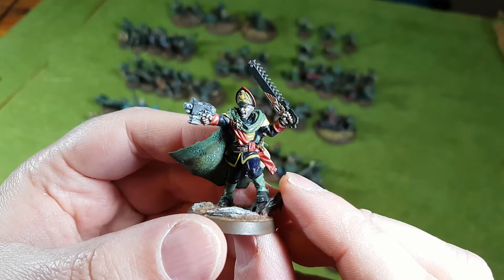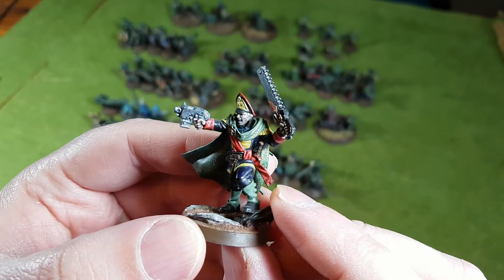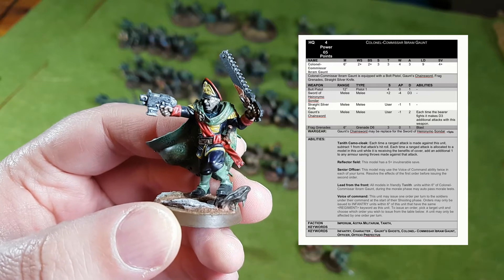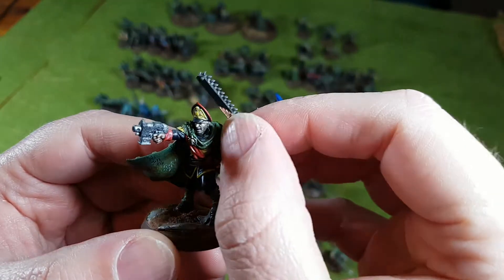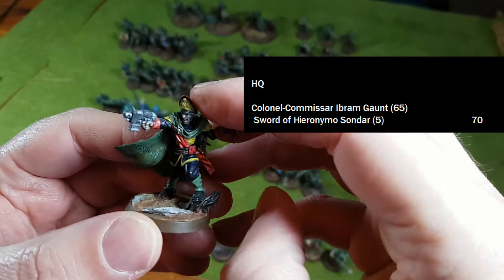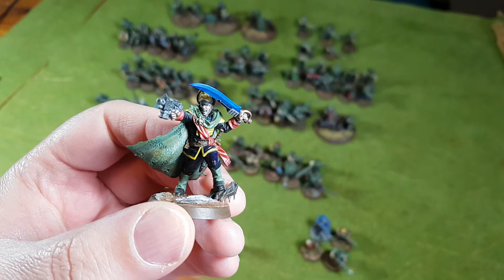First up, Colonel Commissar Ibram Gaunt himself, using largely the same stats and rules as the official set, but with the character and voice of command special rules. He costs 65 points, or for an additional 5 points you can upgrade his chainsword to the Power Sword of Hieronymus Sondar, which I will.